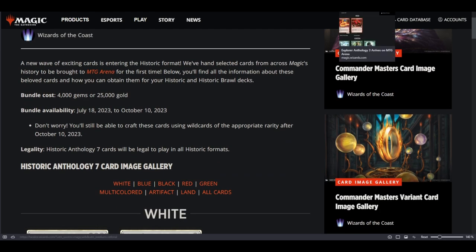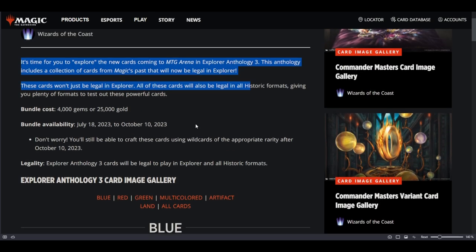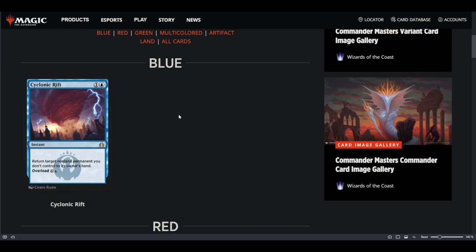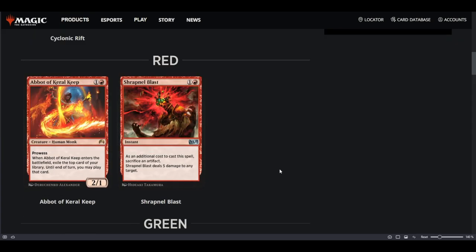Let's hop over to Explorer Anthology 3. A lot of people have gripes about this and I can definitely relate — they're asking for the same price, 25,000 gold. Cyclonic Rift is a 2-mana instant: return target non-land permanent you don't control to its owner's hand. Why would I ever pay 2 mana for that when I can play Brazen Borrower? It does have an Overload cost that bounces every permanent on the board, making it broken in Commander, but not in 60-card constructed. That's a dud.